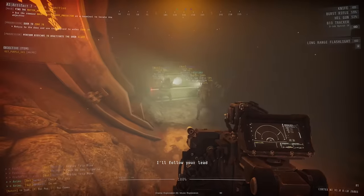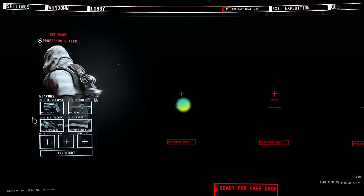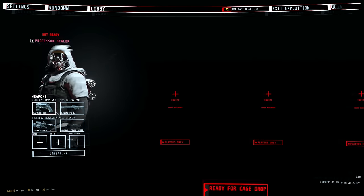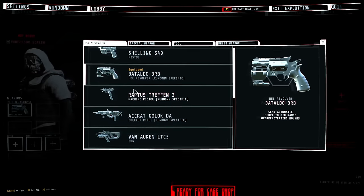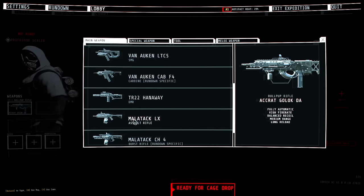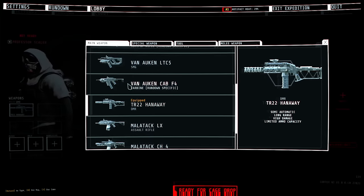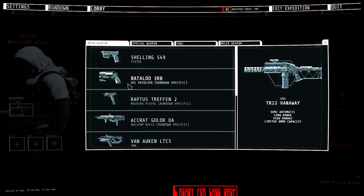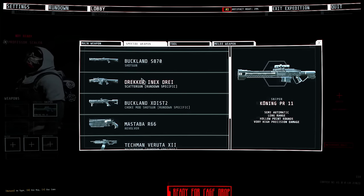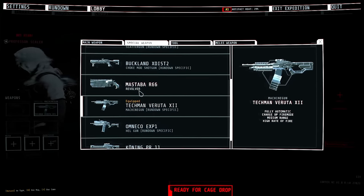Now let's talk about how to pick your loadout. Everybody on your team can choose their own primary gun, secondary gun, tool, melee weapon, and a few other things. When it comes to your primary gun, secondary gun, and melee weapons — experiment and have fun with it. Some guns are going to be better than others in situations. If you have to kill enemies from afar, having shotguns probably isn't a good idea, so I'd recommend having some variety across your team. This game is difficult and having certain weapons for certain situations will make things easier.